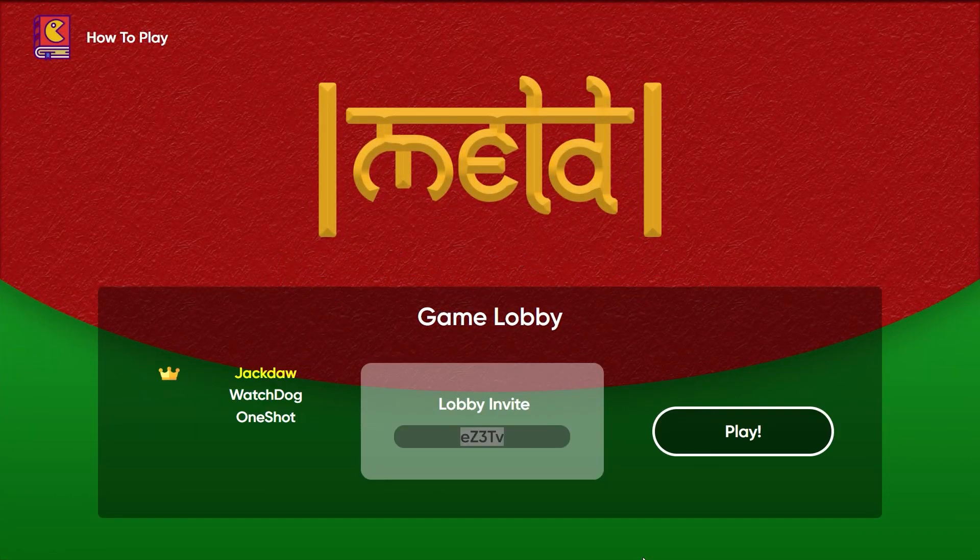The Start button is only available for the lobby leader and is shown only when there are three or four players in the lobby. Players are given a name by default, which is highlighted in yellow to indicate the player's current name.